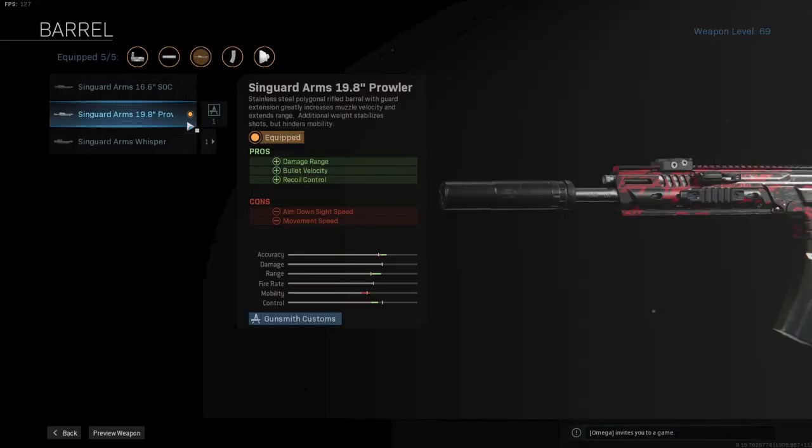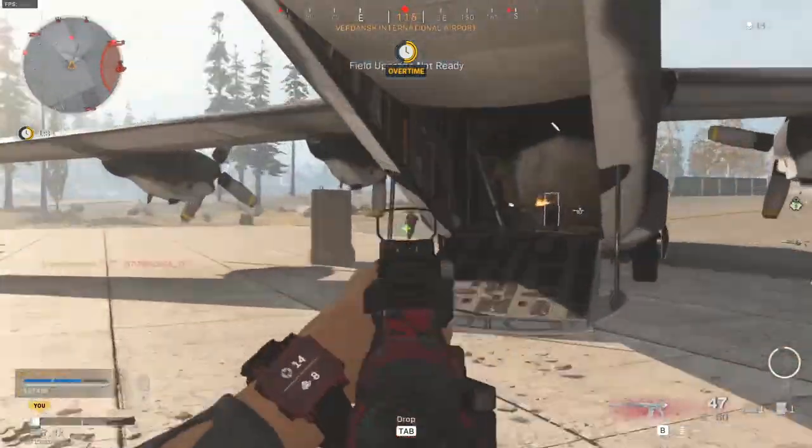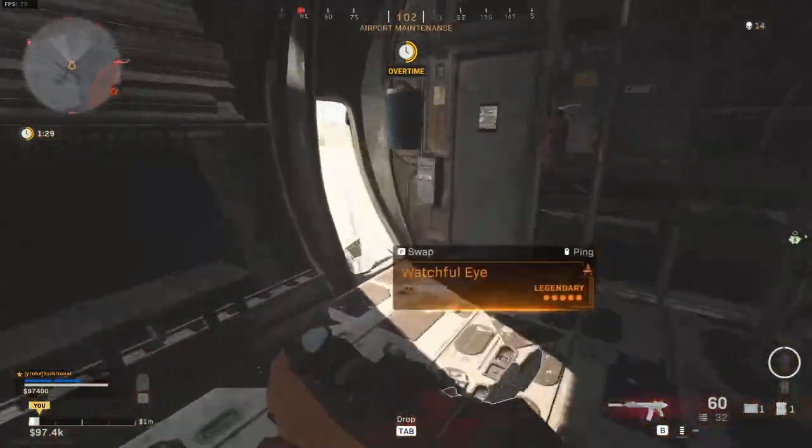For my next attachment, I chose the Syngard Arms 19.8 inch Prowler. It will buff the damage range, bullet velocity, and recoil control a bit without destroying your mobility. This was my whole focus for this build — not destroying the mobility while also buffing range and some accuracy.